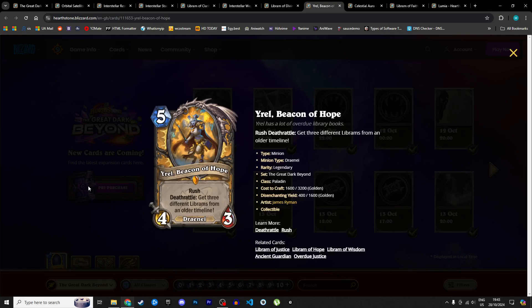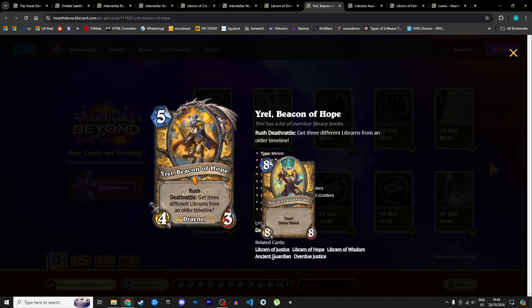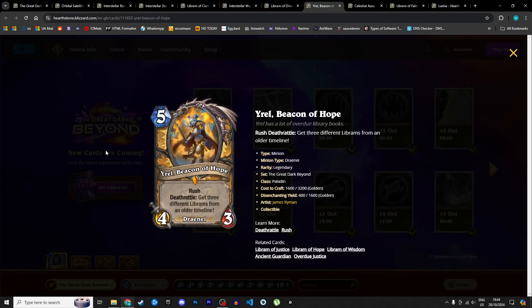Our first Paladin legendary: Yerel, a 5 mana 4/3 Draenei with rush. Deathrattle: get three different Librams from an older timeline — the three Librams from Ashes of Outland: Libram of Justice, Libram of Hope, and Libram of Wisdom. The weapon Libram from Darkmoon Races is not included. This is a great hand refill, and in the late game they'll likely already be discounted. In the early game it trades favorably and on death gives you card resources. I'm giving it 4 stars in Standard and 3 in Wild.